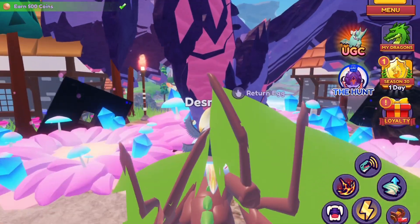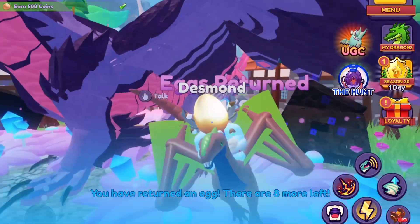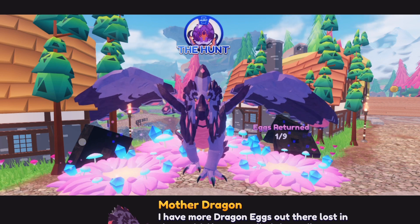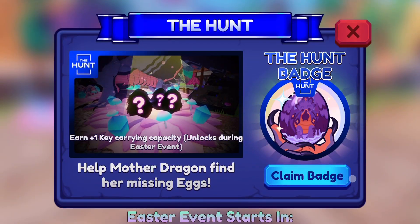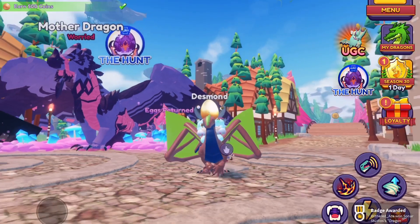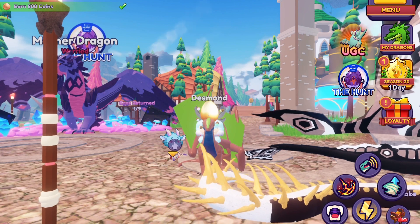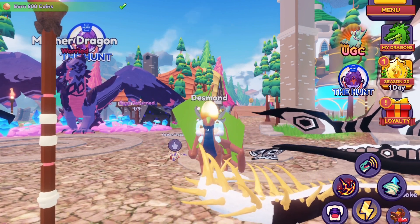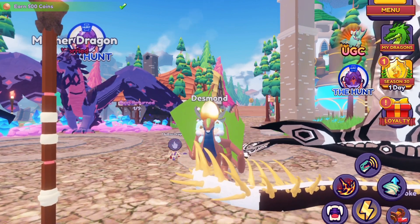Talk to the mother dragon. She's going to be happy that you found her eggs and one of them is going to open up. Don't worry about having to find the eight eggs she tells you about - you just have to do one. Then it's going to come up with a little hunt thing. Click on 'claim badge' and that's how you get the badge for Dragon Adventures. If this video did help you guys out, please make sure to leave a like and subscribe if you are new. Also turn on post notifications so you get notified every time I post. Join my Roblox group and my Discord. I'll see you guys in another video, bye bye.